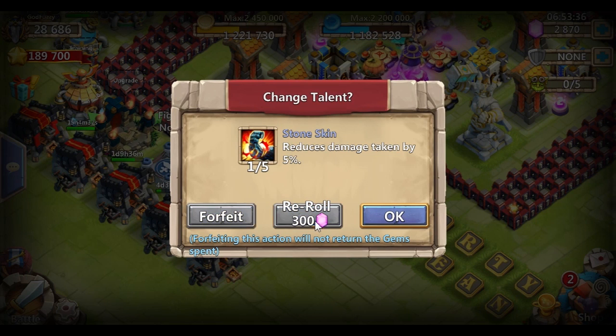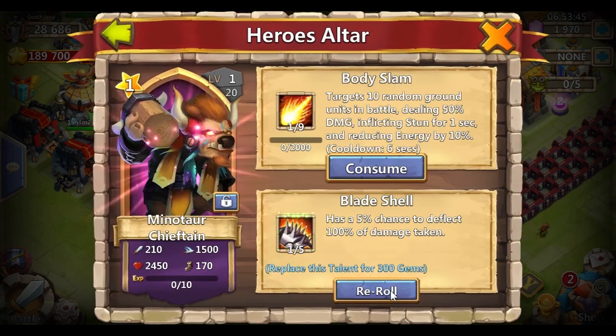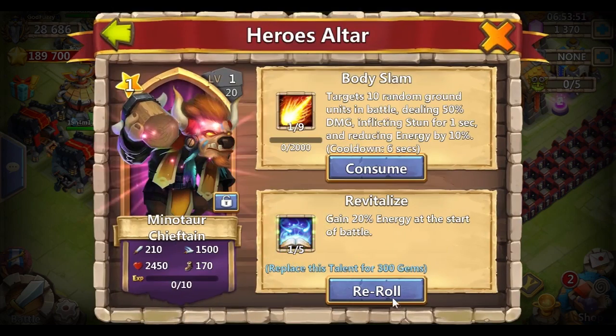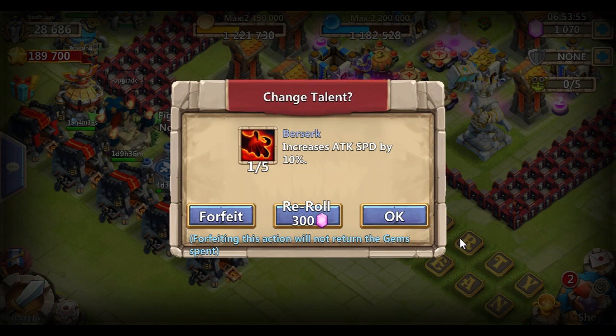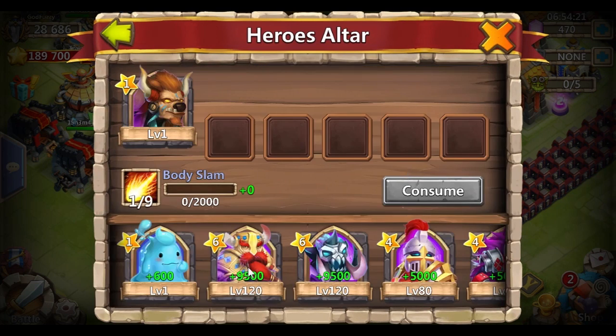First let's get Scorch off him — reroll. Stoneskin — reroll. Sprint. Blade Shell, I'll take that for now — reroll. Revitalize. I'm going for Revitalize or Berserk. Berserk, attack speed increase. Guys, what should I do here? 105 is not very good either way. I want to get it off first so I can show you guys. Enlighten — why not. Consume.